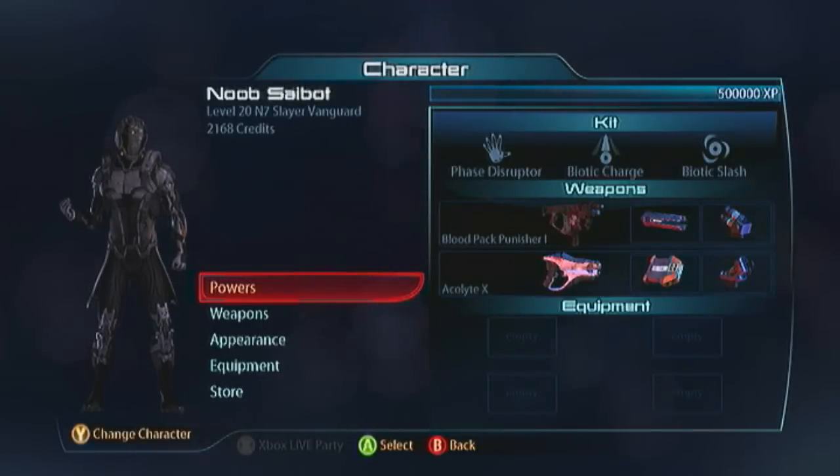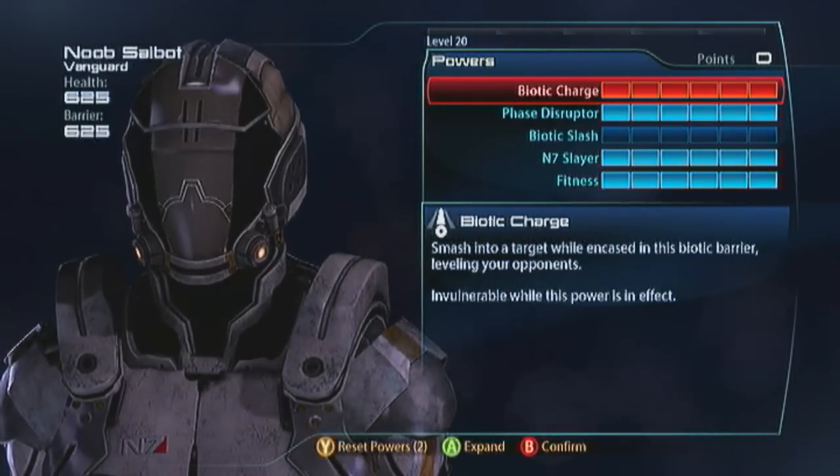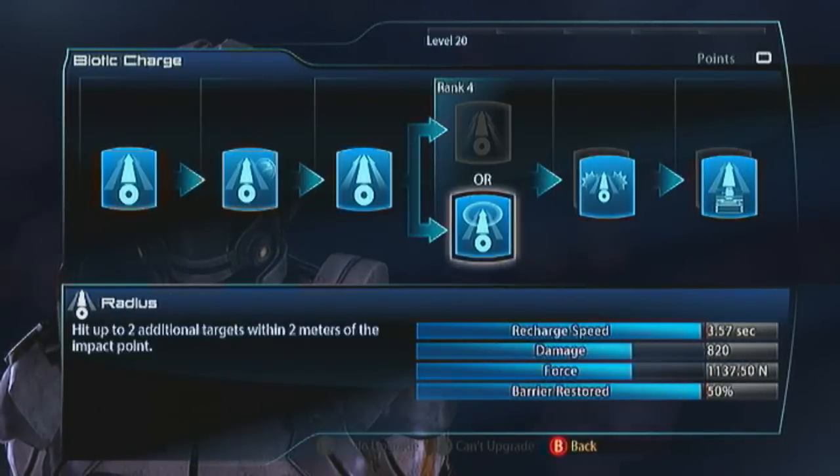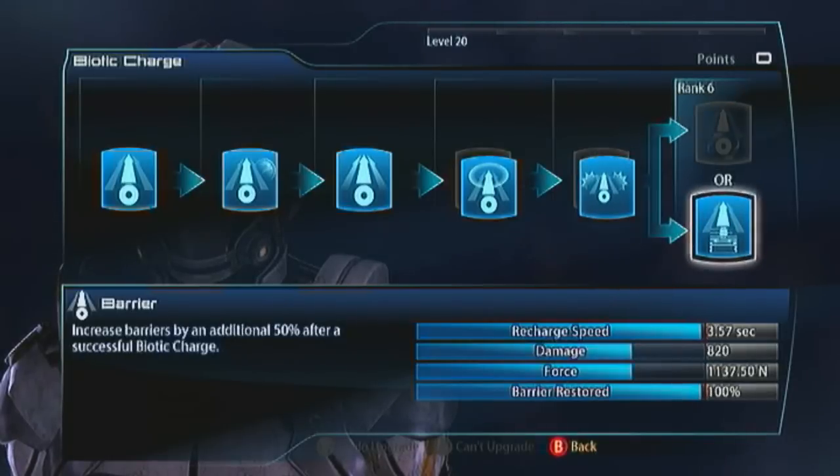Let me show you how to build him. Biotic Charge is going to actually be a power focus. You still want radius for the first evolution, but you want power synergy for the next one. It'd be really cool if he had melee synergy, because this is going to be a melee build. But unfortunately, only the Krogan Vanguard got that evolution. Take the barrier evolution for the last one in Biotic Charge.